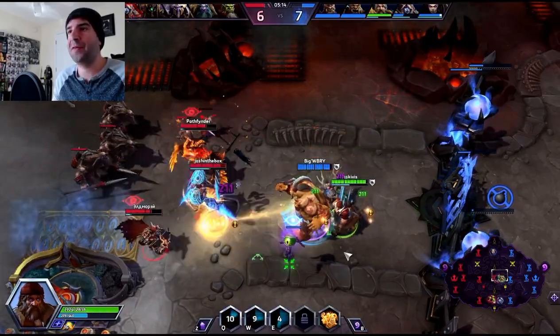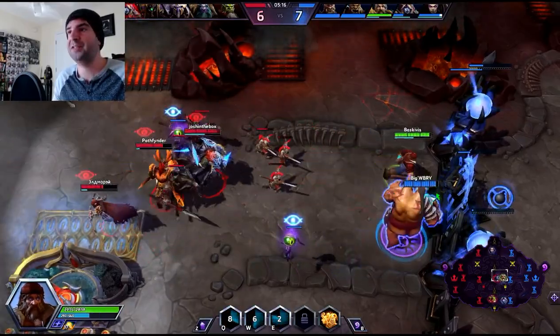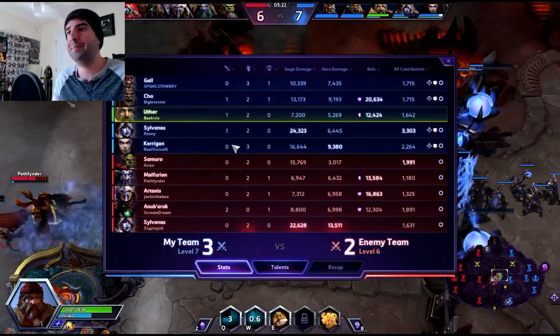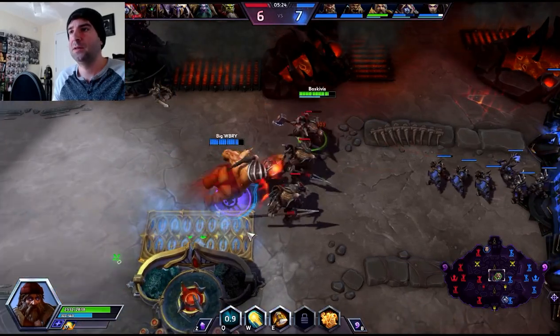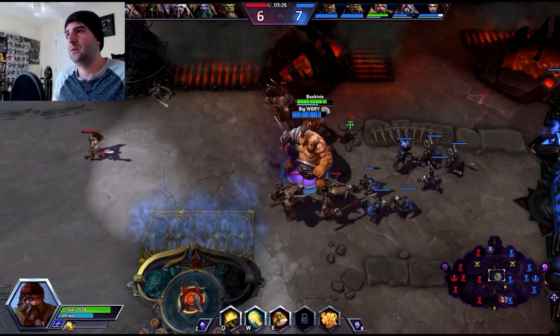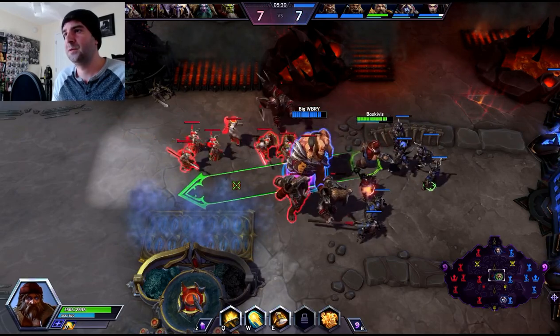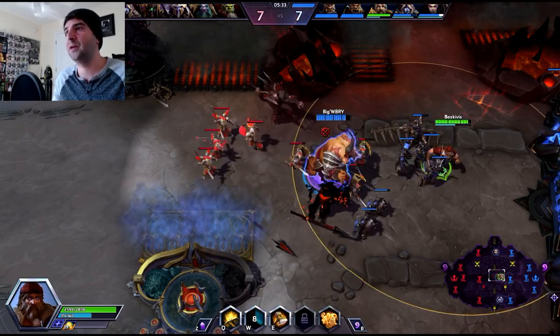We are at 33 of our 60 stacks — now 37 of our 60 stacks for Holy Radiance. We are leveling up — it's 3 to 2 on kills. Cho'Gall being our only death right now, because he does count for 2. Let's top him off.